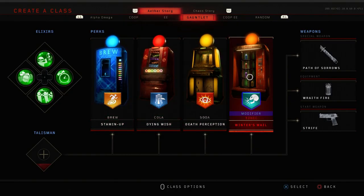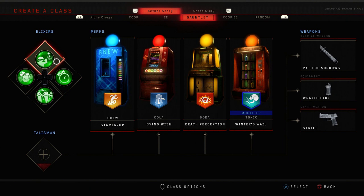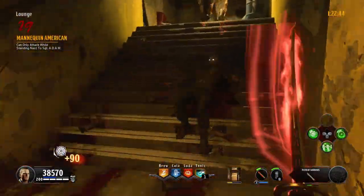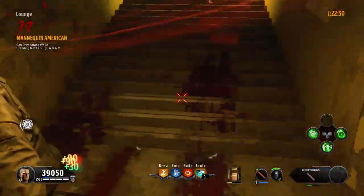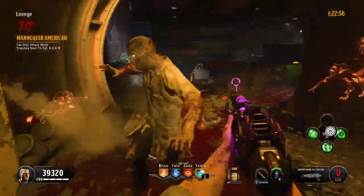Let's talk about the loadout. Use Stamina Up, Dying Wish, and Winter's Wail in your modifier slot. I also run Death Perception on Nuketown because it has some tight corners. For your elixirs, use whatever suits your playstyle — Anywhere But Here is a good choice, but you could also use some mega elixirs. Use the Strife pistol with the bayonet operator mod, the Katana specialist weapon, and Raid Fire grenades.